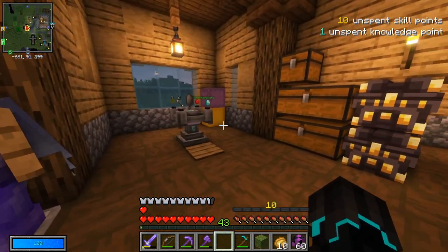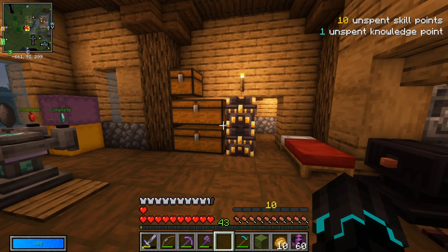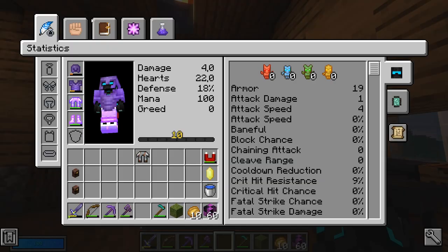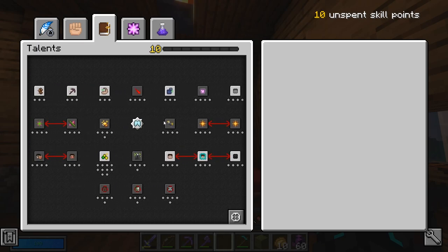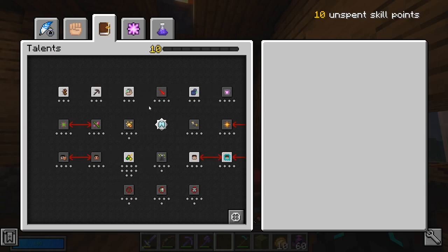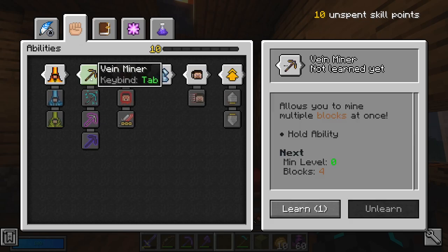You've probably noticed that it says 10 unspent skill points at the top right-hand corner. That is because in this latest Vault Hunters update we have some changes to abilities and talents. They reset the skill points so you don't lose out on everything and have a chance to basically set your points again, and that is what we are going to be starting off with.